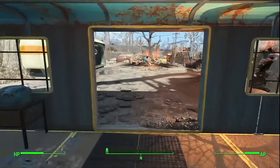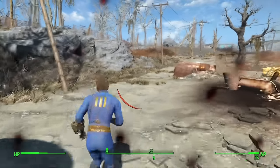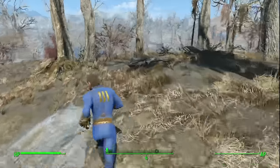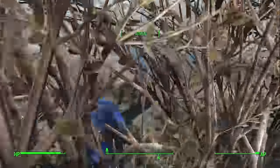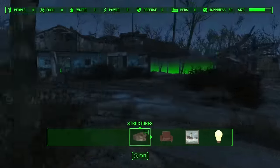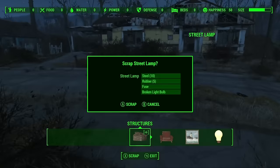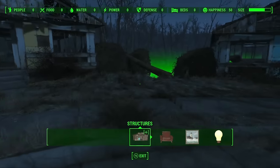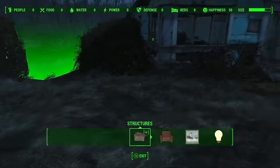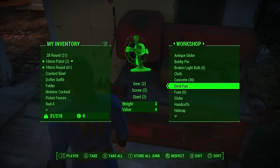Now that we've acquired the Picket Fences magazine, continue running away from Saugus Ironworks until the Forged are no longer after us and we can fast travel away. Fast travel to Sanctuary and once we are there we can begin the first set of glitches. Go into workshop mode and scrap all of the broken lampposts around the settlement — these lampposts give us broken lightbulbs, and broken lightbulbs are made of copper, which is the material used to make the statues.